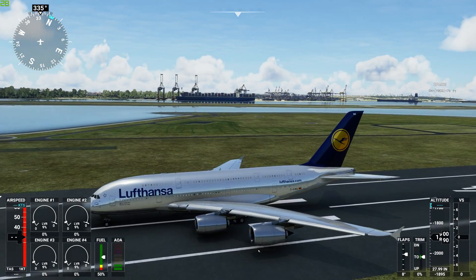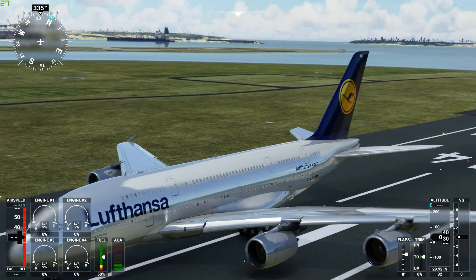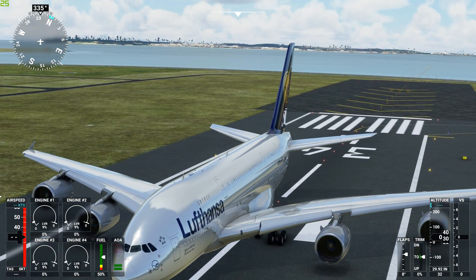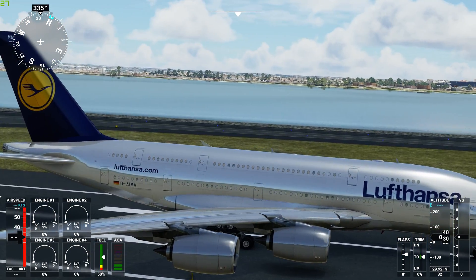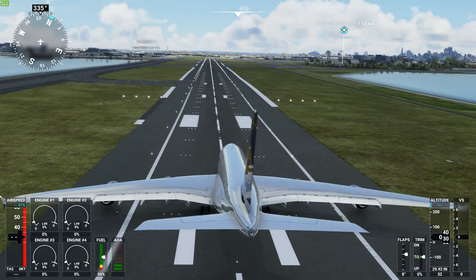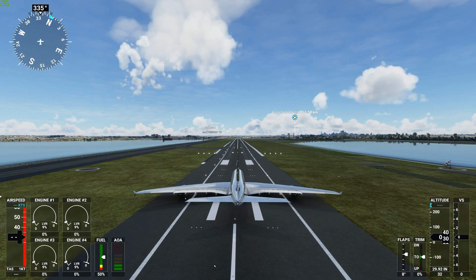It does look quite nice on the outside. So if you're actually after an A380 and depending on what you're looking for, the Lufthansa one is available right now from FSX. I'm sure there are a few early models from a group effort that I've heard about, so maybe that's available as well. But let's give this a try.